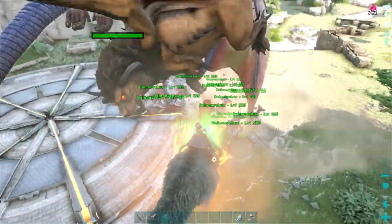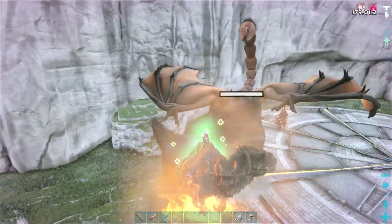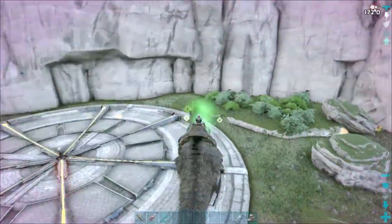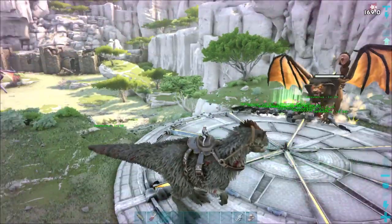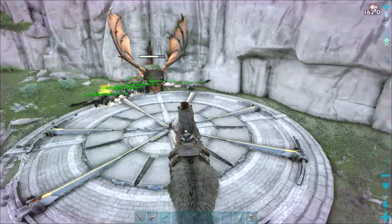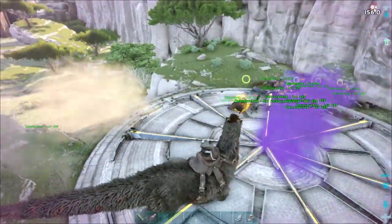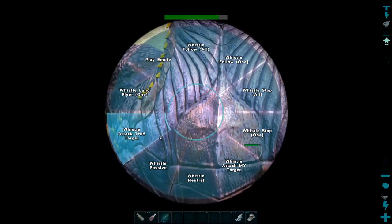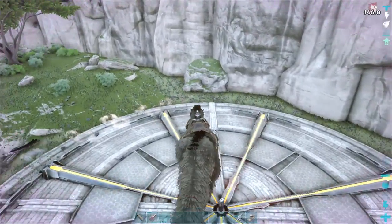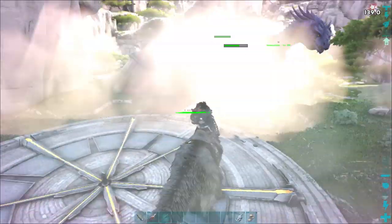As long as the manticore is down we're going to attack this guy too. Run to the best of my ability to avoid all this stuff - make sure you stay alive. Your deinonychus are going to attack no matter what. You can see them just shredding that manticore - manticore is actually stuck which is awesome. Pull out your spyglass again, whistle attack that target.